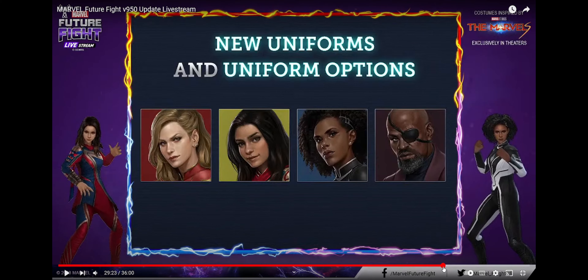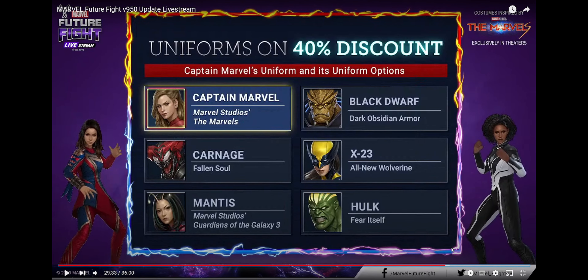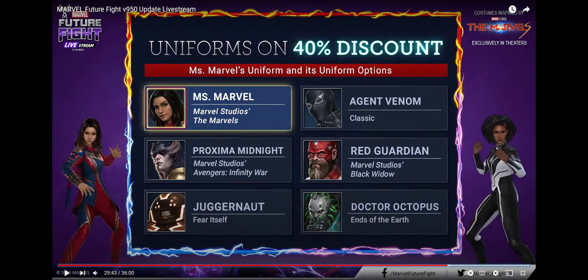Let's take a look at the uniform options. Captain Marvel has Black Dwarf, X-23, Hulk, Mantis, and Carnage — actually pretty good. All the uniforms are their latest uniforms. Black Dwarf and X-23 are the only two that are sort of tanking this list down, but otherwise it's pretty good. Miss Marvel has Agent Venom, Red Guardian, Doc Ock, Proxima Midnight, and Juggernaut. All great uniforms again, except for the Proxima Midnight, because that is not her latest uniform — it's actually the Infinity War uniform. Red Guardian is probably the next worst, but still very recent, which is the best part.